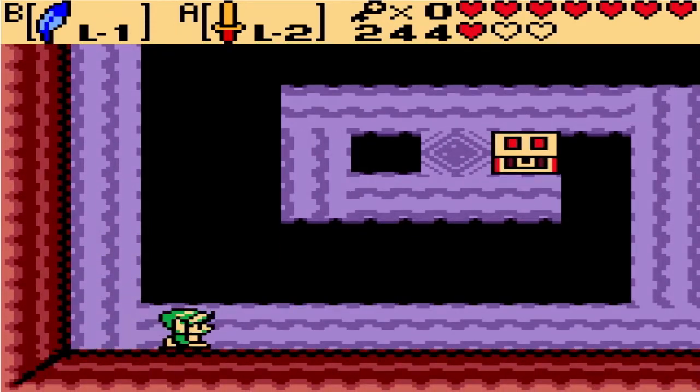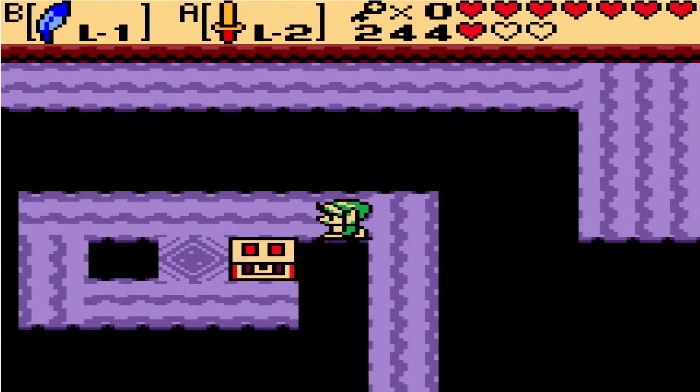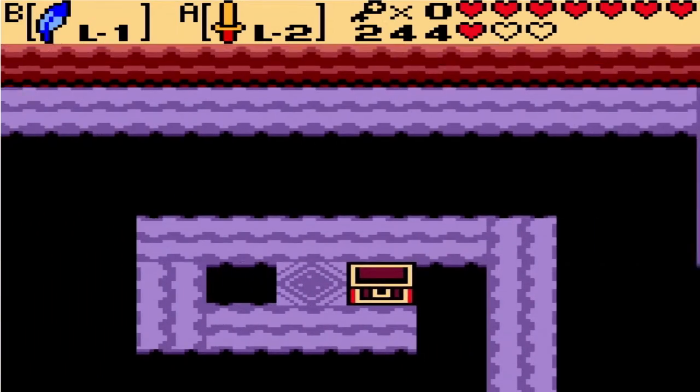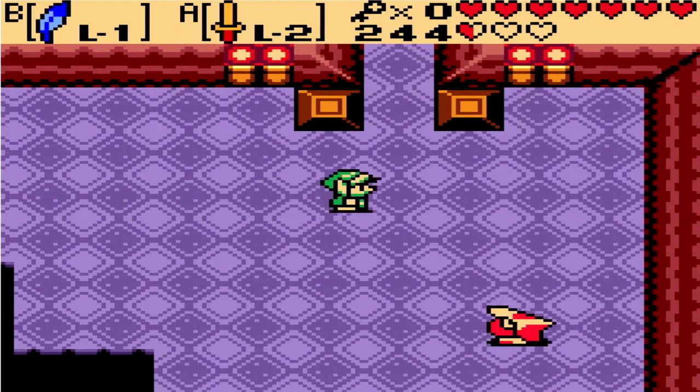Who the hell decided to make a room like this? But we get the compass, and since we don't want to go back, we're just going to fall down. And we only take a half heart — I lied about the quarter heart.